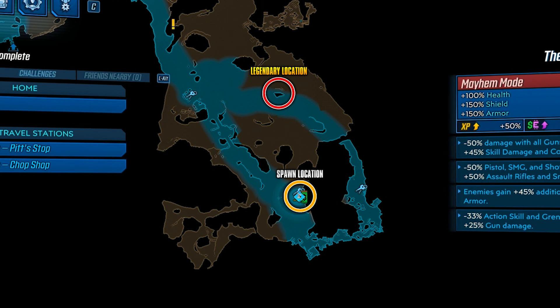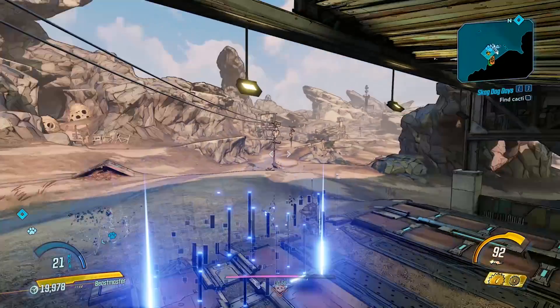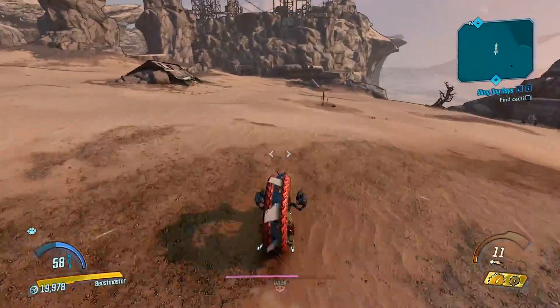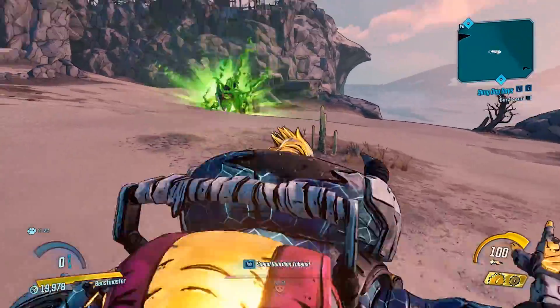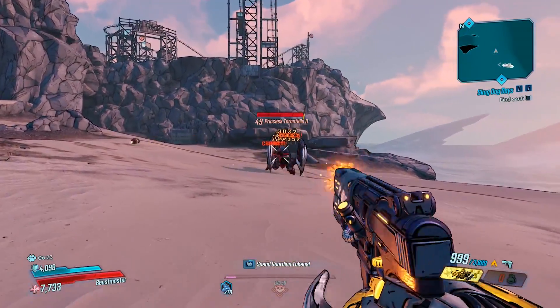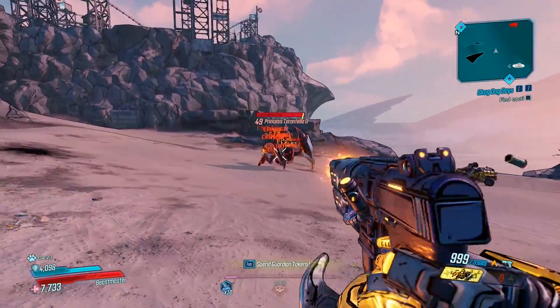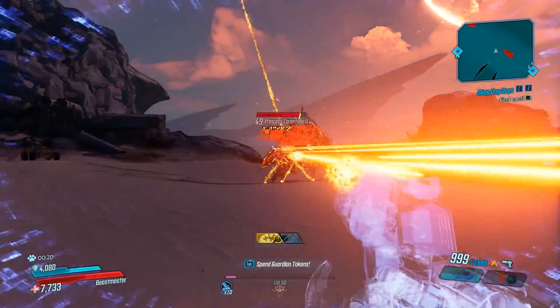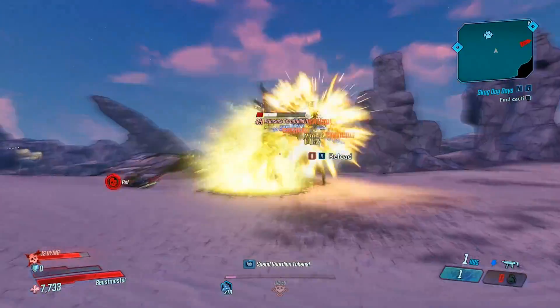The creature's exact location will be shown on the map as well. Once here you will want to head down to the spawn location. If you're lucky enough, Princess Tarantella should pop out of the ground right next to the big ramp. If you don't see her come out, simply reload your game and try again until she eventually spawns. We did get a bit unlucky with this location as it took us a lot of tries to get her to spawn in.